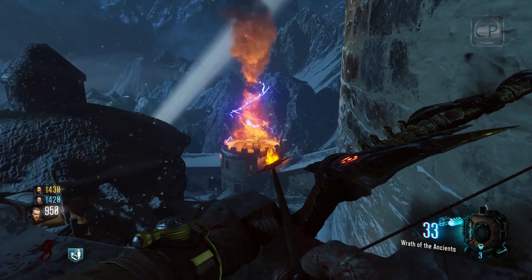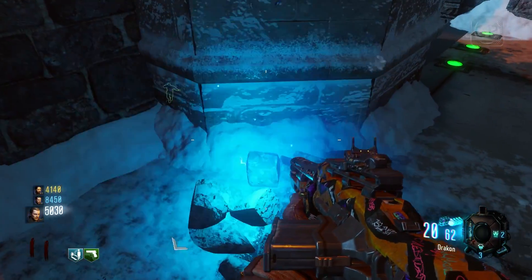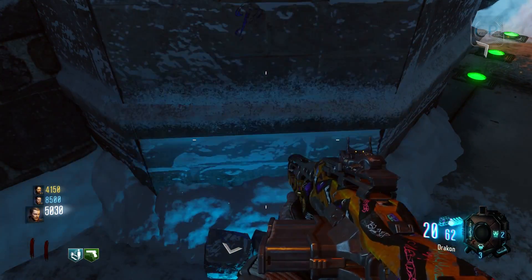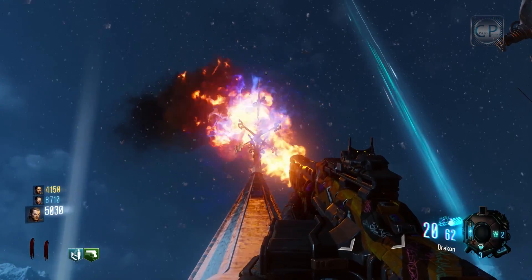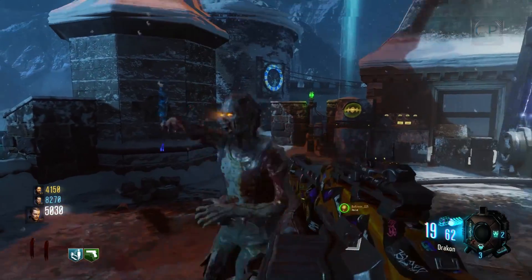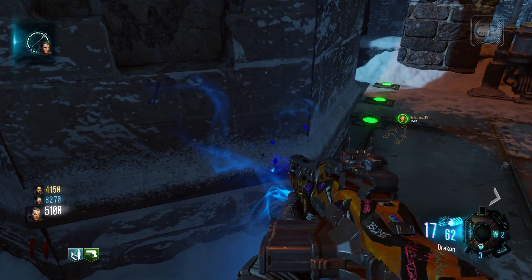Once you've electrified all three bonfires, head to the top of the castle. On top of the structure that has the weather vane on it you'll notice a bunch of lightning and purple clouds. At the base of that tower you'll see a small cloud of purple fog. Walk up to it and hit the action button to give it the arrow. The arrow will rise up into the purple smoke and about five seconds later a reforged arrow will drop back down. Collect it by holding the action button, then head down into the pyramid room for the final step.